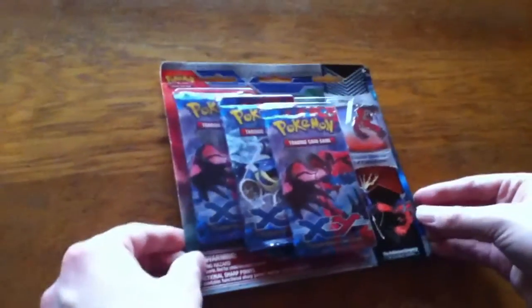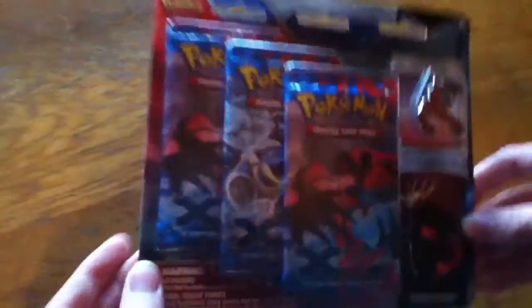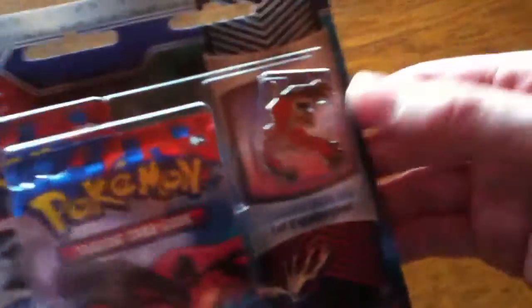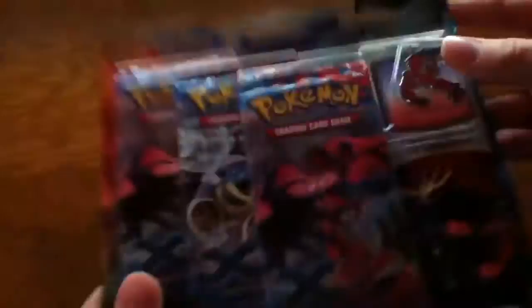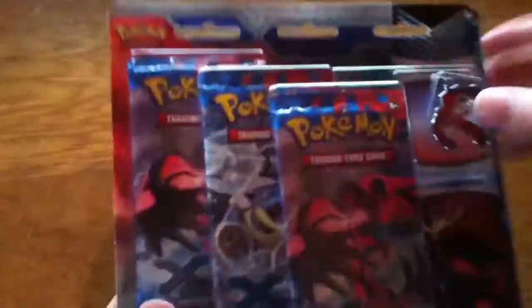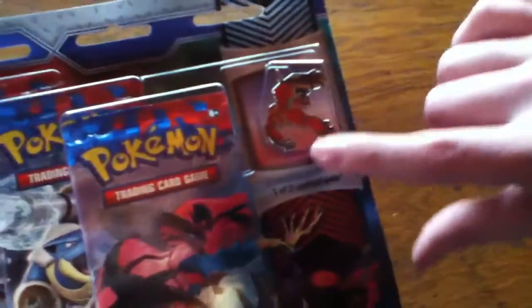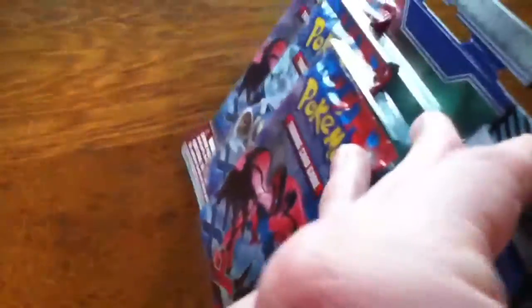Hello YouTube, this is the Ceno Trainer and today I will be opening an X and Y blister pack. It comes with three packs and a special pin. There is one exactly like this for Xerneas but we have Yveltal. It looks really cool how they have the new design where they put one, two, three in order. They've been doing a lot of these little pins. It's pretty cool. I like it. I like the colors. So, let's begin.